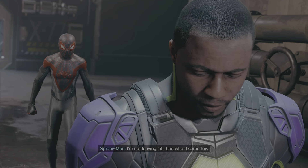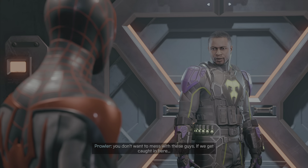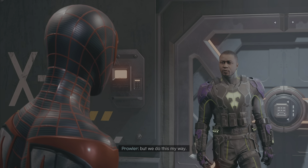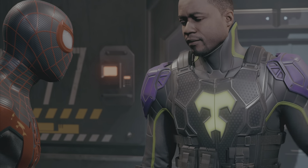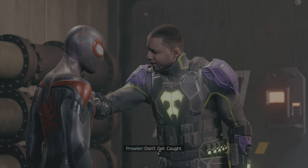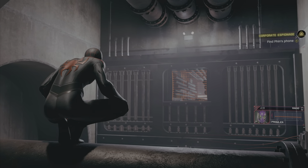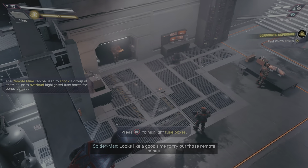You picked the wrong place to break into. I'm not leaving till I find what I came for. I did some work for Roxxon a while back - you don't want to mess with these guys. If we get caught in here... then help me. Stubborn as your father. All right, but we do this my way. I know a place I can access a security terminal, let you know what's coming. Remote mines - use them if you get in a jam. Don't get caught. See that vent with the laser shielding? I've worked with systems like this before. Now focus - looks like a good time to try out those remote mines.